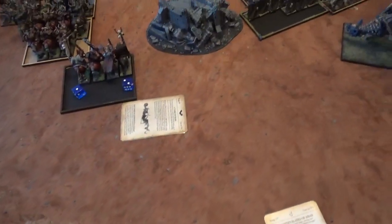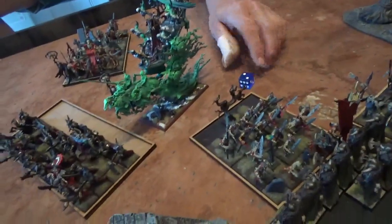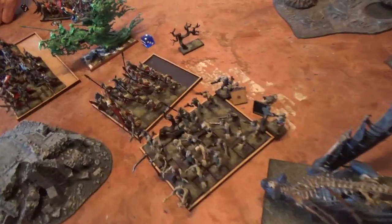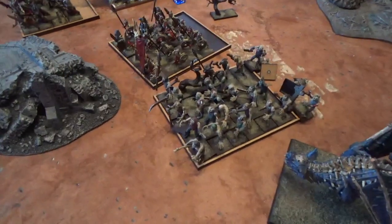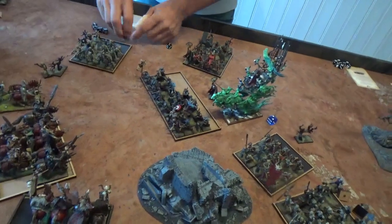Warriors of Chaos turn five: I had nothing meaningful to move. In the magic phase I only rolled 5 dice — I tried to kill his general with Gehenna's but he dispelled it. I cast Searing Doom on his Mortis Engine and did 3 wounds, so it's down to 2. I probably should have dispelled Curse of Years but didn't, so one Knight died and my BSB took a wound — only 1 left. In combat I lost by 1 on this flank and failed my Leadership, so I fled 7 and he chased me down but couldn't get past the centerpiece. On the other flank I broke him — he had 3 Zombies left, they crumbled. I reformed my Grave Guard.